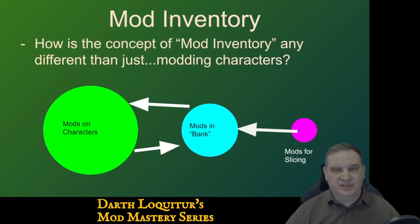The first thing I want to talk about is the concept of mod inventory. I've worked with a lot of players who have a very linear way of thinking. They have a new character they're working on — say, Jedi Knight Revan — and they say, I need to work on my Revan mods. They start to farm mods and try specifically to get a mod set for that one character. So they have mods on characters, mods in the bank, those mods go back and forth a little bit.